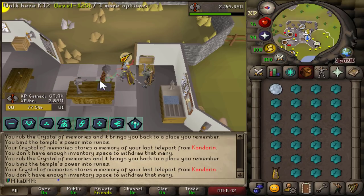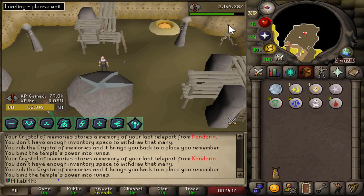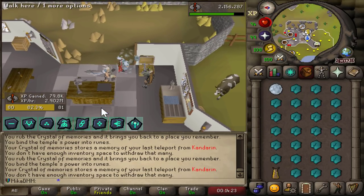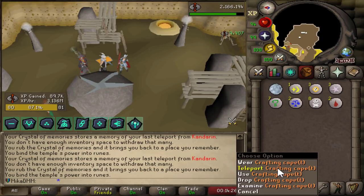XP per hour seems to be around 3 million. I've started to get quite fast at it — teleport there, spam click right about the skeleton, escape, boom, and we're right back into it. I think 3 million an hour, if I pay full attention, should be pretty doable.